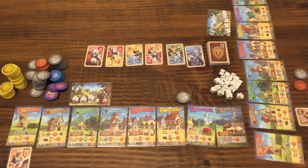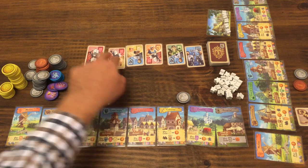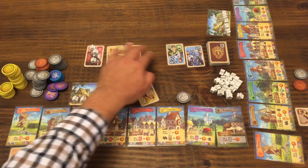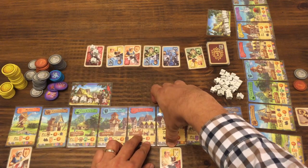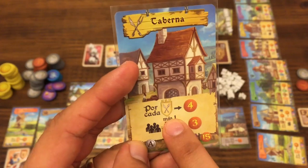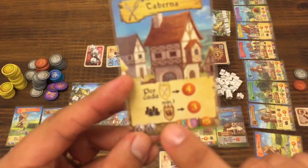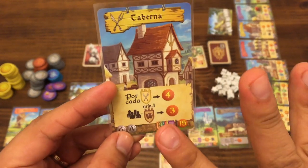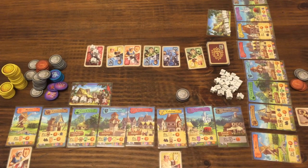Nuevamente sería el turno del primer jugador, que va a querer utilizar la carta del tabernero: deja un seguidor, coge al tabernero, se mueven las cartas y se completa la sexta. ¿Cómo funciona el tabernero? Por cada tabernero recibes cuatro monedas. Inmediatamente el jugador recibe cuatro monedas. Además, cada jugador que tenga mínimo un cervecero recibirá tres monedas. Este efecto cruzado hace que el otro jugador también gane dinero, al igual que pasó con el caso de la molinera. Estos efectos incluyen a todos los jugadores.